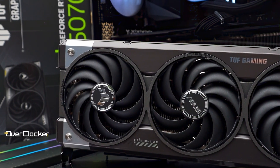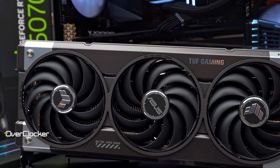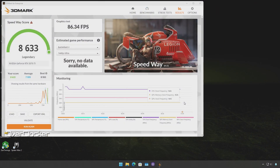Overall, this is a solid showing for the RTX 5070Ti. Out of the gate, it's about 5–6% behind the RTX 4080, but with an easy-to-achieve overclock, it pulls ahead by the same 6% overall, placing it on par or slightly ahead of the GeForce RTX 4080 and its Super model.